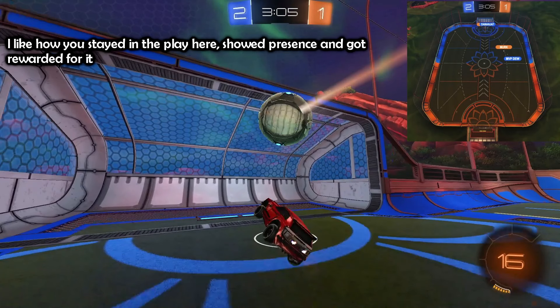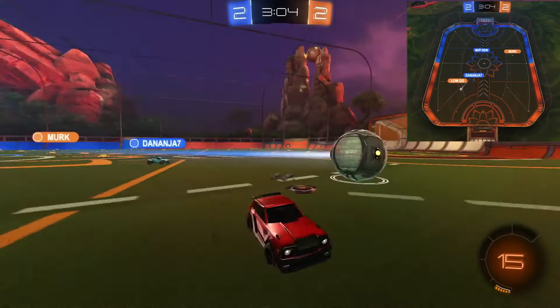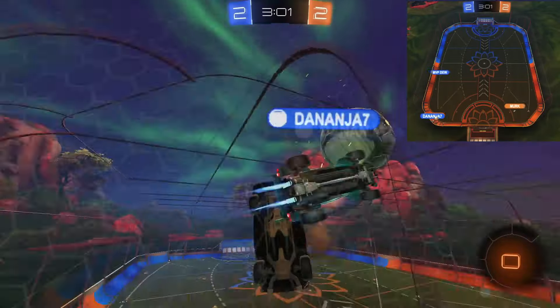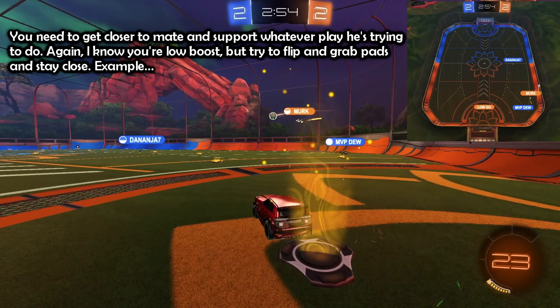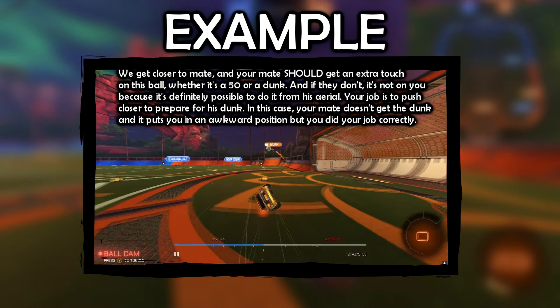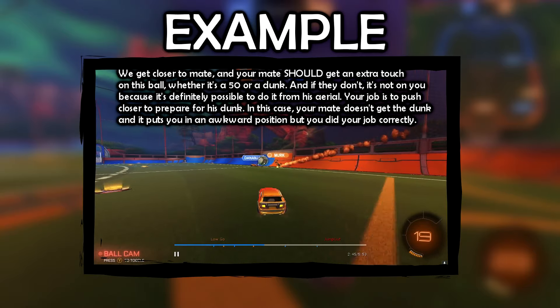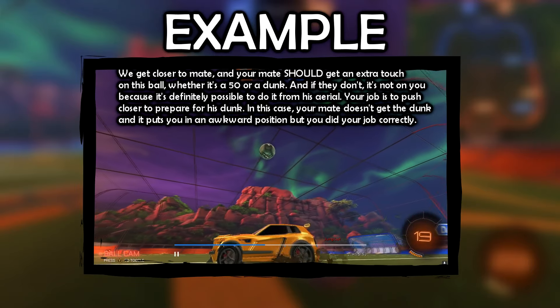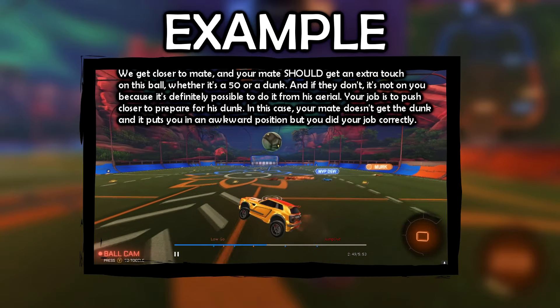I like how you stayed in the play here and showed presence and got rewarded for it. You need to get closer to your mate and support whatever play he's trying to do. I know you're low boost, but try to flip and grab pads and stay close. We get closer to mate and your mate should get an extra touch on this ball, whether it's a 50 or a dunk. Your job is to push closer to prepare for his dunk — in this case your mate doesn't get the dunk and it puts you in an awkward position, but you did your job correctly.